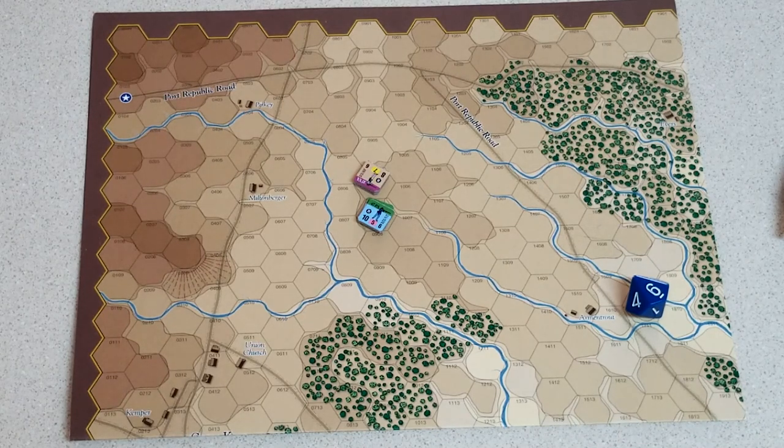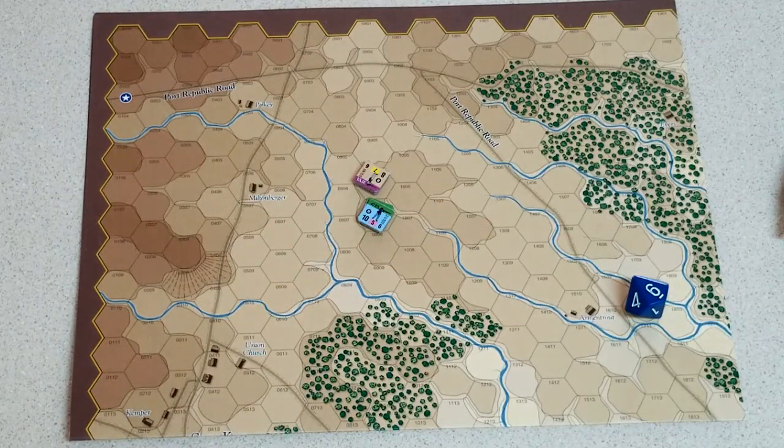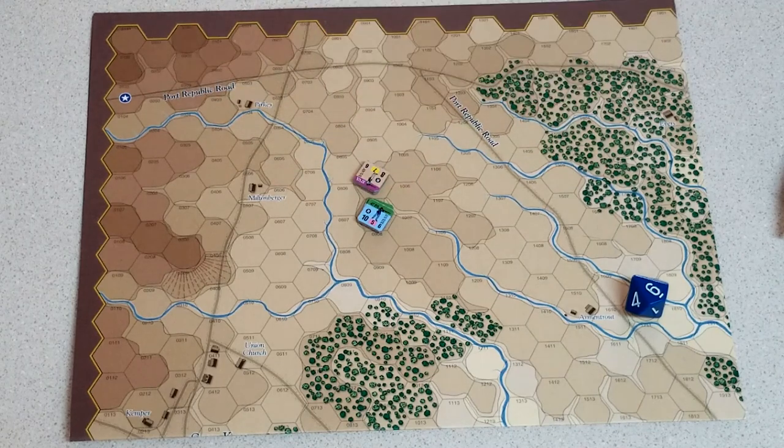Retreats apply to all units in a stack — if there's a retreat result, every unit in the stack has to retreat. Disorder results on the shock table also apply to every unit in the stack: if you get a disorder result, they're all disordered.